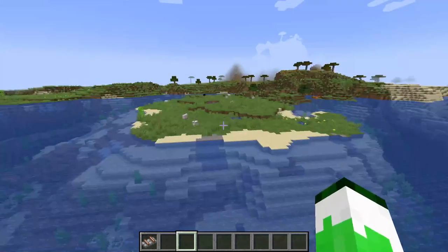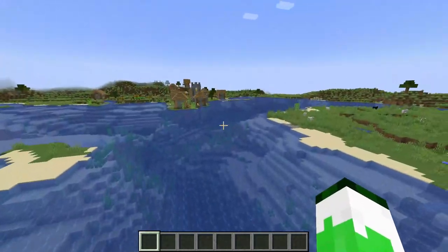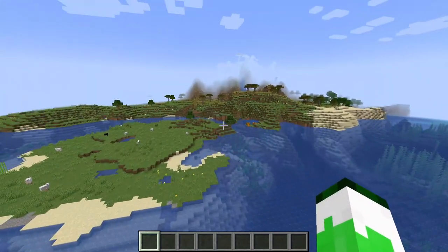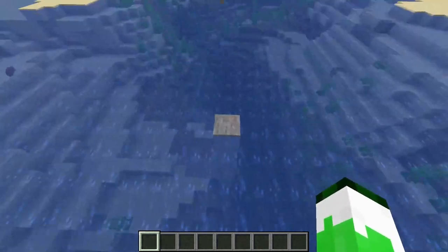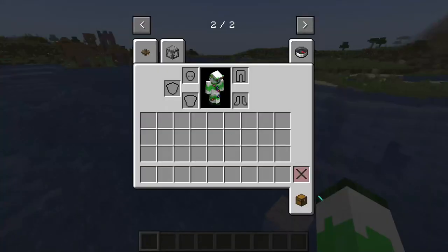I'm going to lay out the track, and then I'll get back to you in a minute. I have made a track entirely around this island right here. I removed some of the terrain over there because otherwise it would be too tight. I marked the center of the track right on this stone pillar, so now we can start designing this ship.